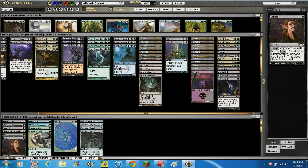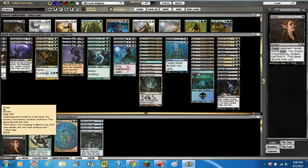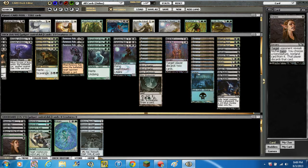We're running 2 Duress in the sideboard, which goes along with the discard theme. Targeted opponent reveals their hand, you choose a non-creature, non-land card from it, and that player discards that card. Good card — you make them discard their Supreme Verdicts and stuff like that.